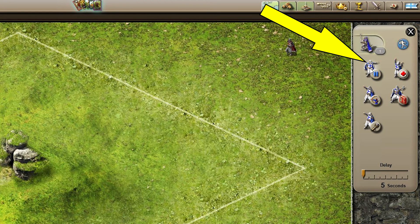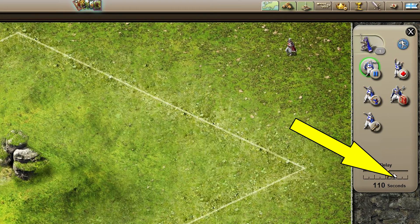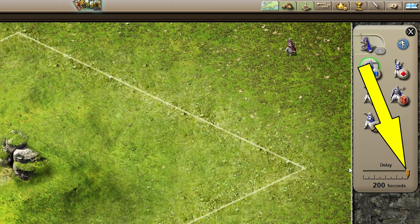To use the Delay Tactic, simply select it if it's not selected by default, and then on the bottom of the panel, adjust the Delay Slider from anywhere from five seconds all the way up to 200 seconds.